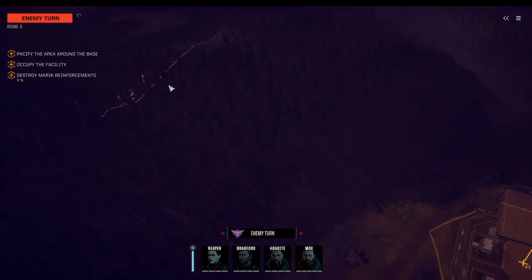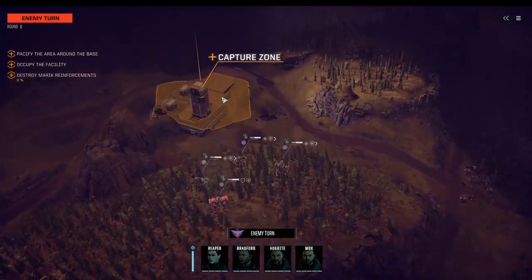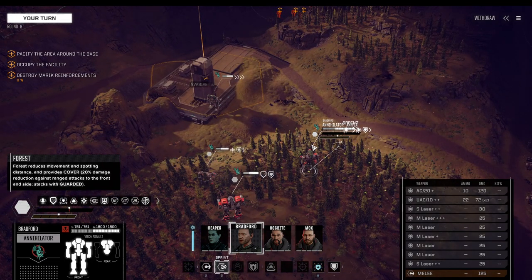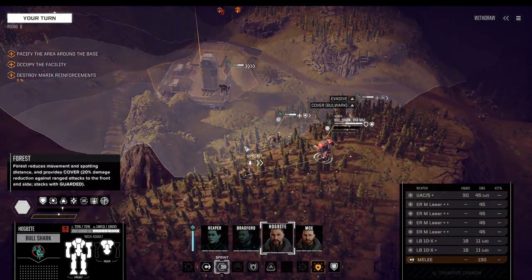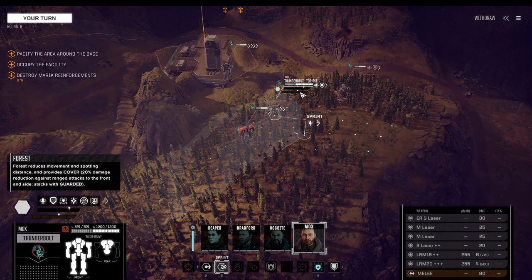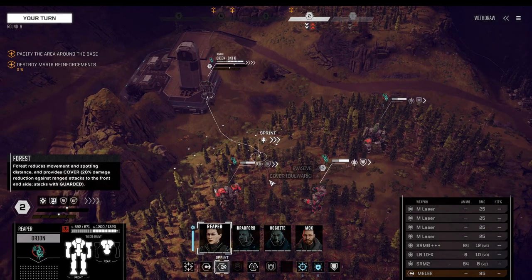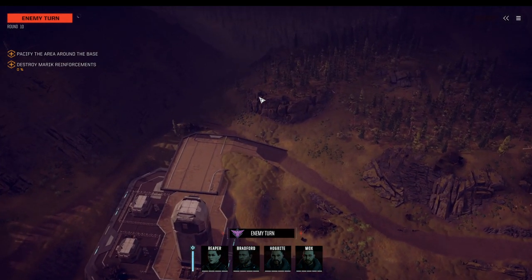Now we need to destroy the Marek reinforcements — they're supposedly the more dangerous ones. The four turrets? Not a problem. I like the high ground and I want them to come to us. All of this area is open, and having the high ground means we could move downhill — there's quite a bit of movement advantage. Moving upwards on a hill usually takes longer, so let them come.